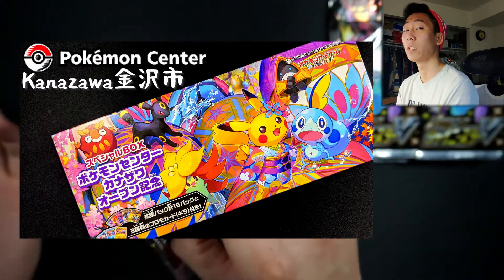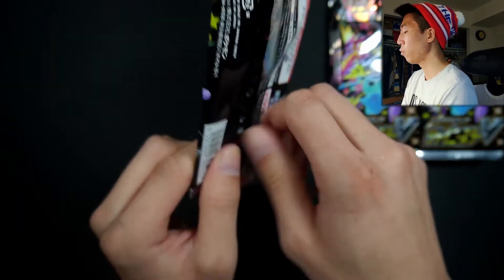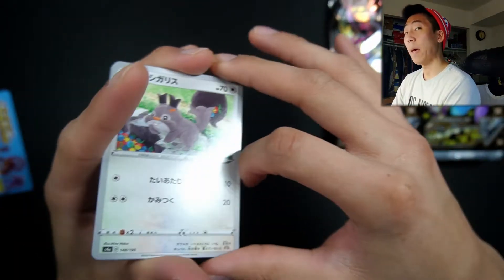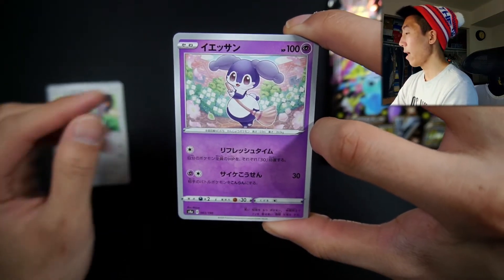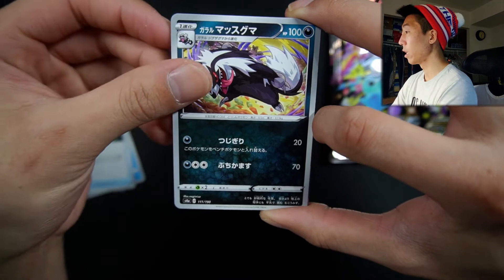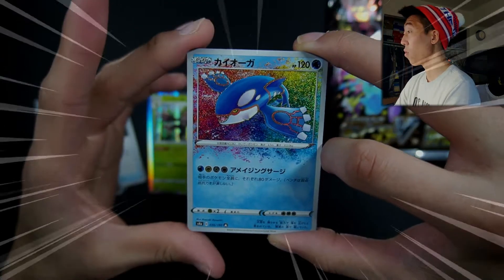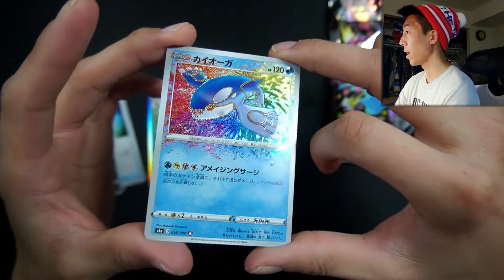If you guys saw my previous video of the Kanazawa Box, that's actually my first time opening Shiny Star V packs, but this is going to be my first Booster Box worth. I do not know the pack trick, so let's just get right into it. We have a Squovet, a Ndidi, a Dara Maka, a Silicobra, a Turbo Patch — very playable — a Galarian Lenune. Okay, we're starting off with a Holo Rillaboom. Wow, from the get, we're starting off with an Amazing Rare Kyogre!